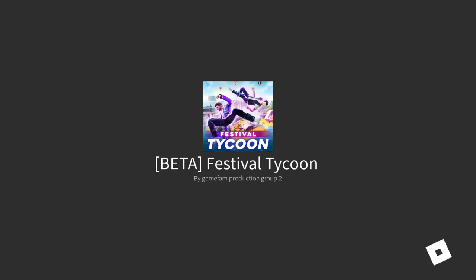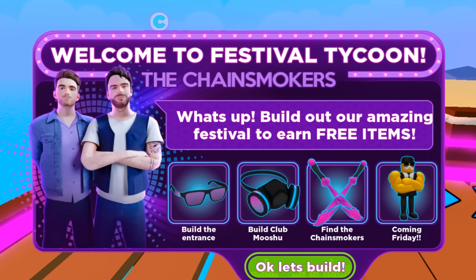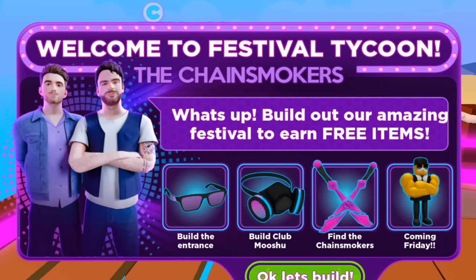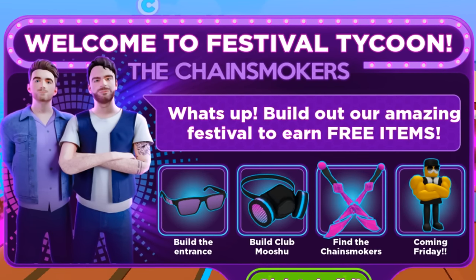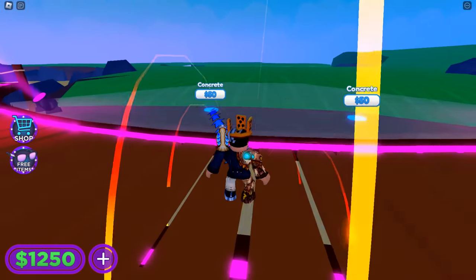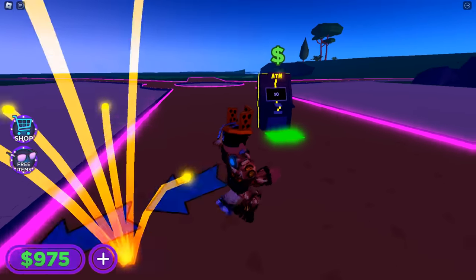Welcome to Festival Tycoon — build out your amazing festival to earn free items. You get the shades first by building the entrance, then the gas mask by building Club Mushu later in the tycoon, and near the end you find the Chain Smokers to unlock the back sword pack. The mascot for your shoulder will only be available when the concert releases on Friday. This is a typical tycoon with a cool Chain Smokers look.